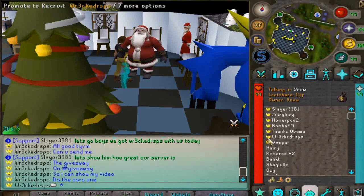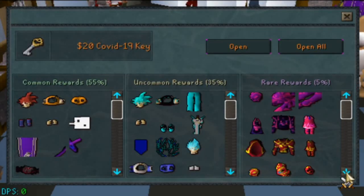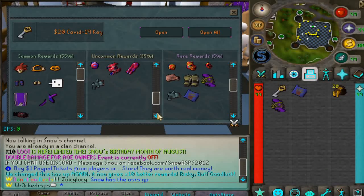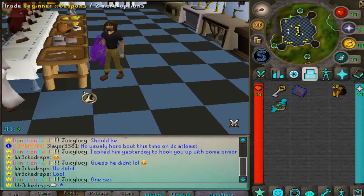Just PM any of the staff members and they'll hook you up. The server is super active with their staff and development team. This key has a ton of items inside the rare loot pool — even the purple glaive AOE which is like a $200 AOE weapon. There's a lot to look forward to, so make sure you join and get that free key.